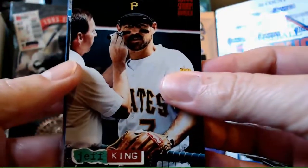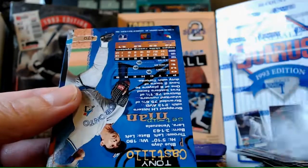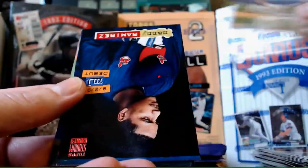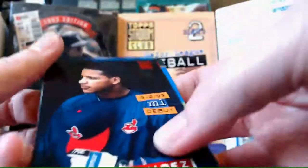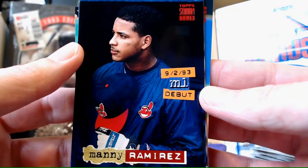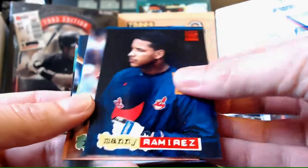Jeff King getting painted up there. Hope that's not a Sharpie. Pete Schourek. Manny Ramirez - kind of a rookie. That's a cool card, that's probably the best rookie debut card in the set I would imagine.